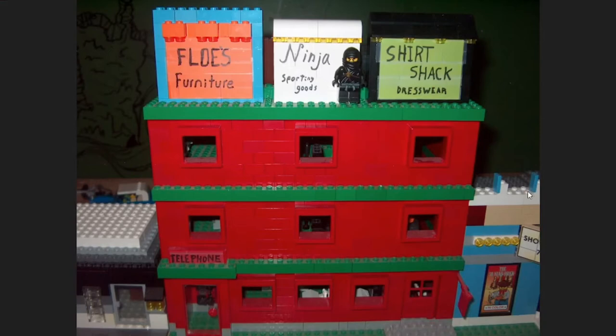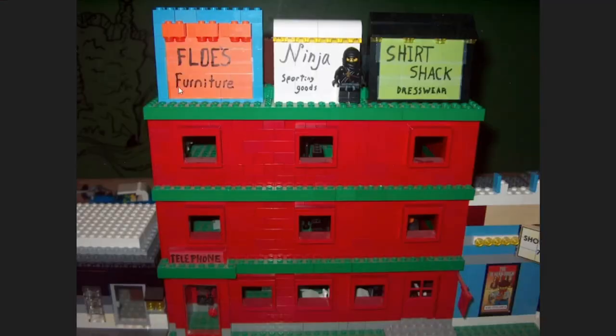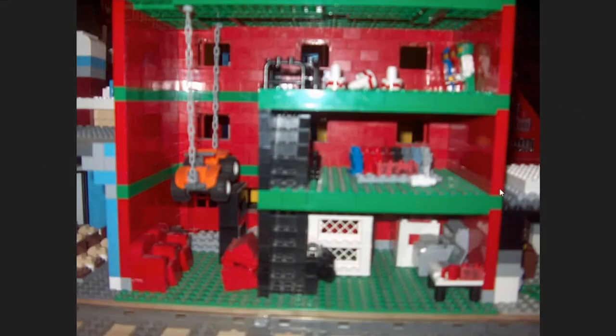Still the flat front, green plate roof. The inside was broken up into those three stores — floors 1, 2, and 3. Flo's Furniture was furniture, and this picture is pretty blurry, but these are recliners, this is a grill, a stove over here, a little computer setup and desk. And then we've gone back to the brick-built stairs, but this time it is meant to be an escalator build, so you take the escalator up.